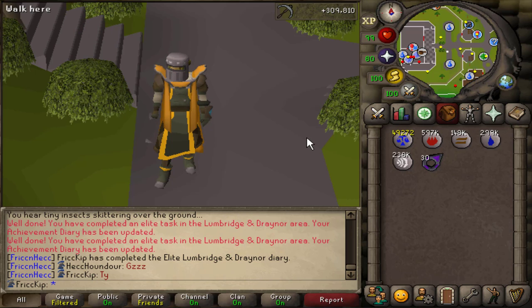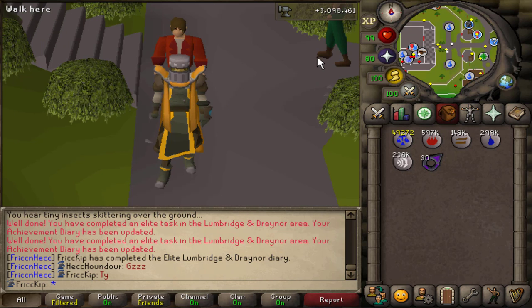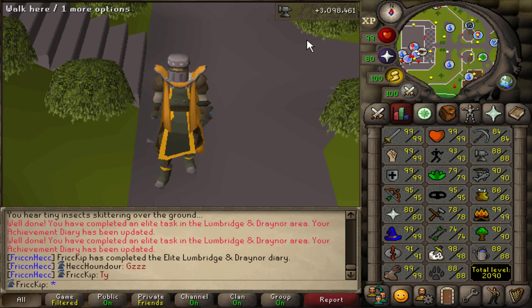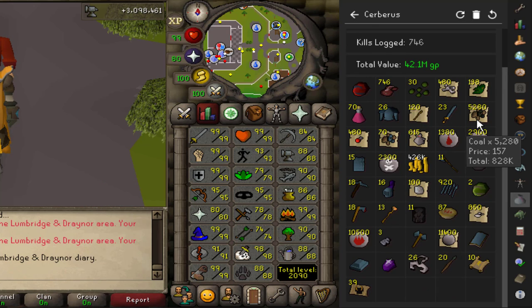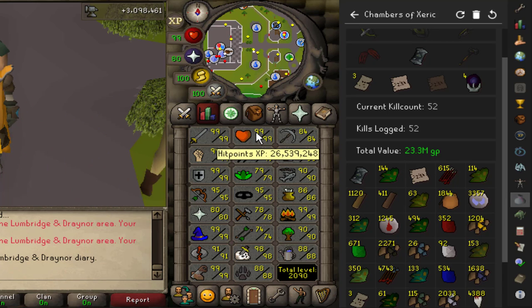A couple things to wrap up. The XP gained throughout this video: over 300k mining XP in my downtime, and over 3 million smithing XP. We started at level 75 smithing and ended at 88, which was about 20 hours of smithing in this video. For the coal to make all those bars — I got over 13k from Cerberus, over 5k from Cerberus, a bit from Chambers of Xeric, and more from Brimstone Keys, Crystal Keys, Thermy, Bandos, and of course mining. At the start of this video I had about 50k coal.